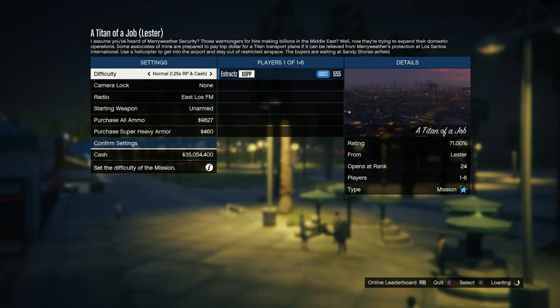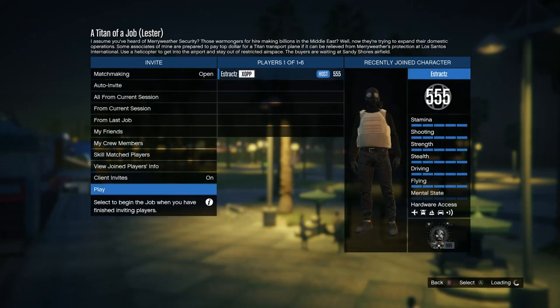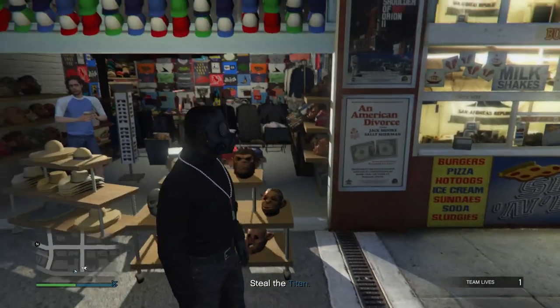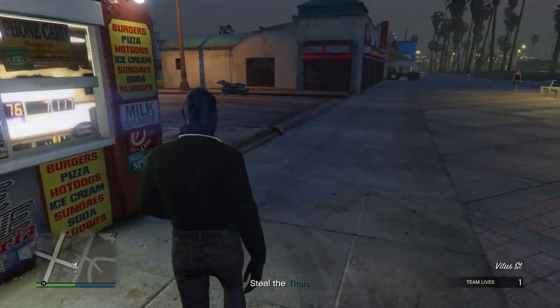When you get into Titan of a Job, confirm your settings and launch the job on your own. When you fully load into Titan of a Job you should see that you're not wearing the peach plate carrier anymore. Head to any gun store.